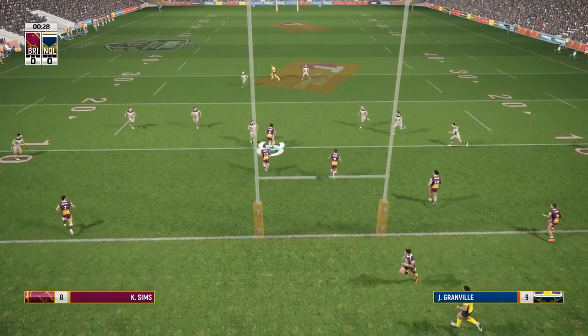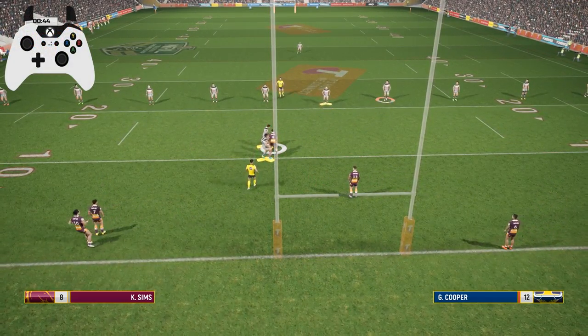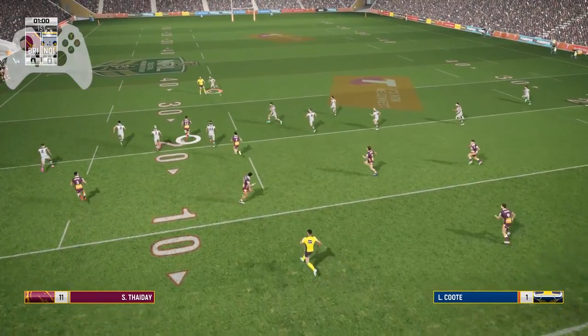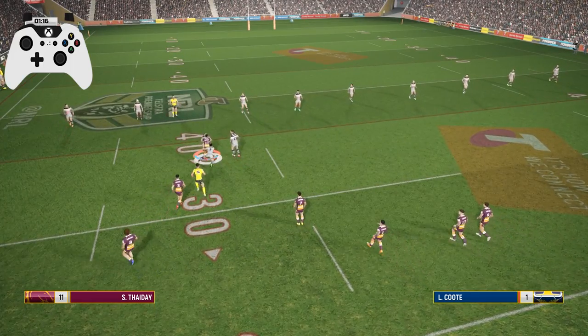Hi everyone, in this video we're going to explain the new player switching mechanics. Use LB on Xbox or L1 on PS4 to switch to the closest player to the ball. Use RB on Xbox or R1 on PS4 to cycle between the three closest players to the ball.